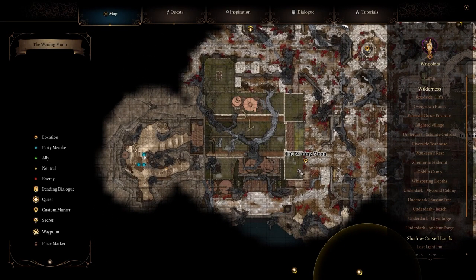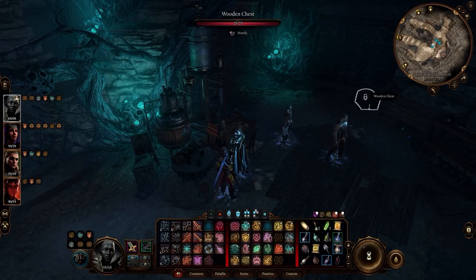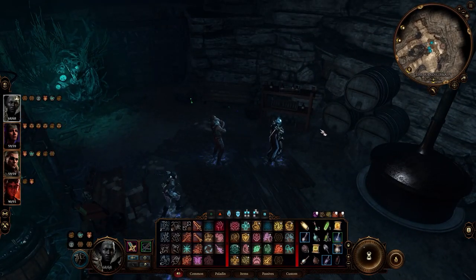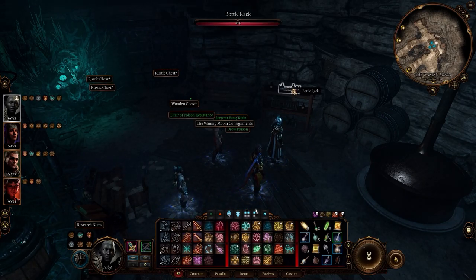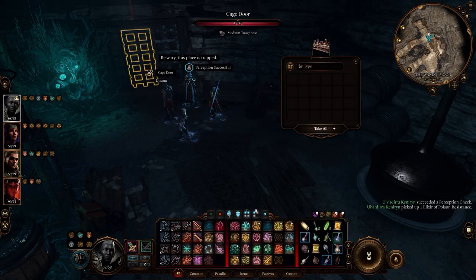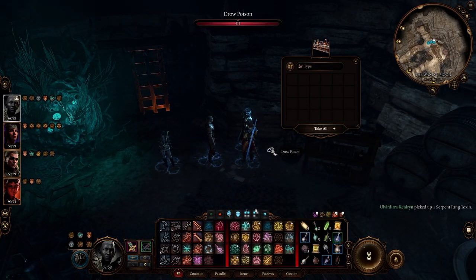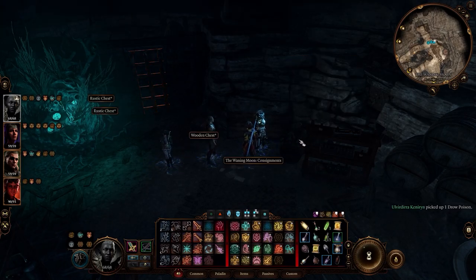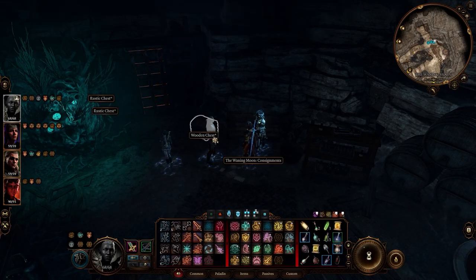I'm hoping this poison would potentially help us against Ketheric Thorm, because I'm not really a poison person - I don't really use it that often. So many rustic chests everywhere. Observe poison resistance, yeah. Oh! Traps - that makes sense. Serpent Fang. The fact that there is all this poison in a distillery is disturbing. I mean, given what he does, it makes sense, but...